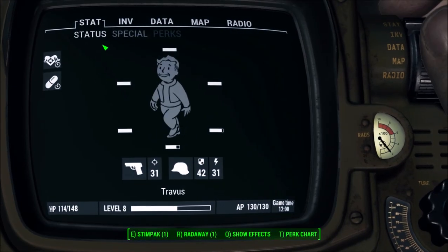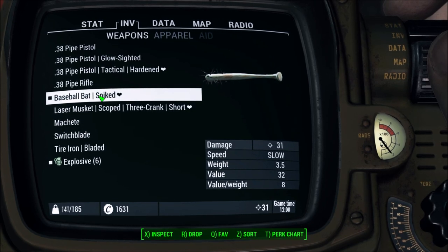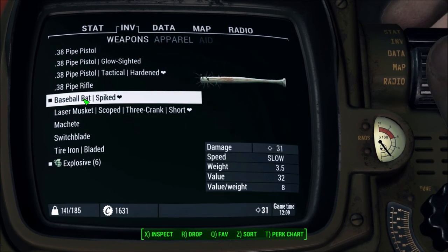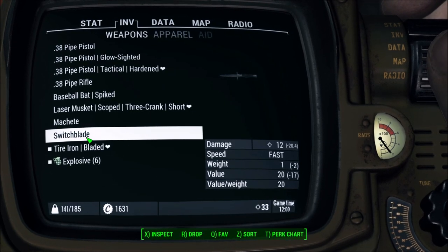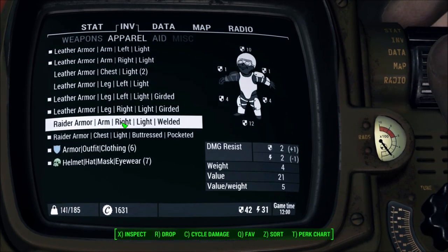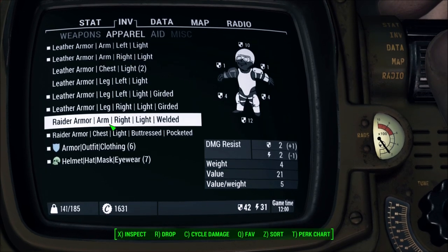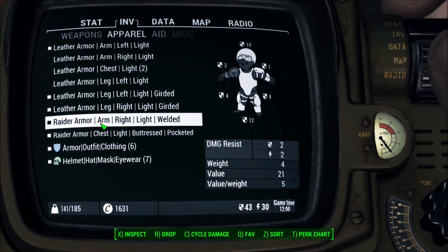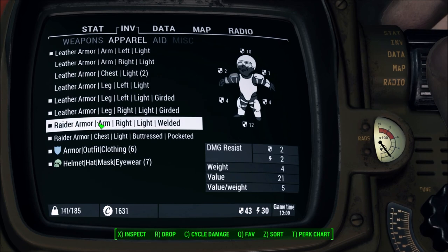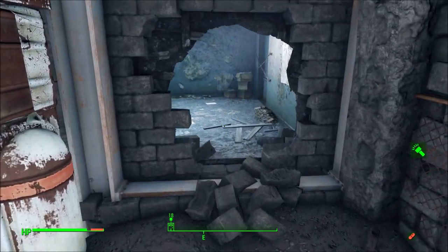Let's take a look at this tire iron. Bladed tire iron, 33 damage - our baseball bat does 31 damage. It's medium speed. We're going to have to retire you, Mr. Baseball Bat. That is our new melee weapon. Let's take a look at this armor we've been picking up. Welded arm piece - let's equip that. It's got better ballistic damage resistance, although the leather has better energy resistance. But we haven't been seeing that much energy damage lately, so let's keep that raider armor on.